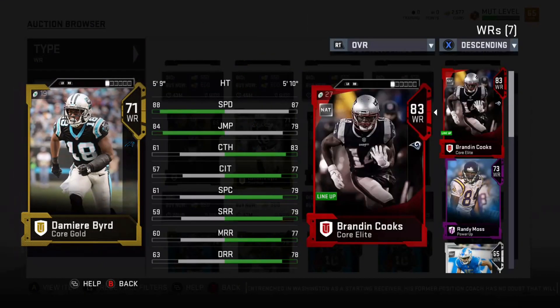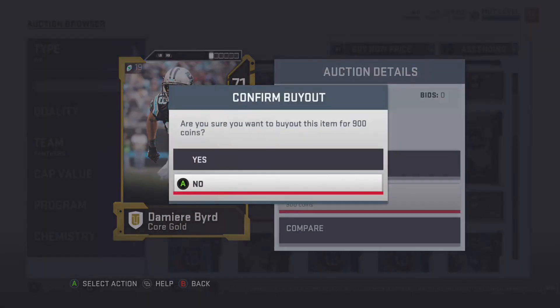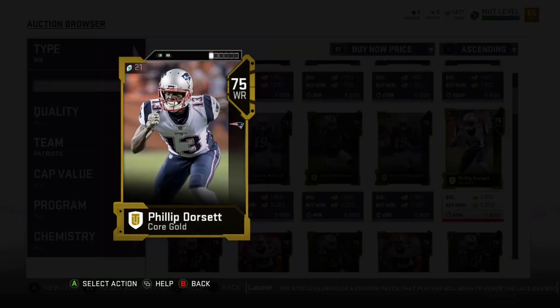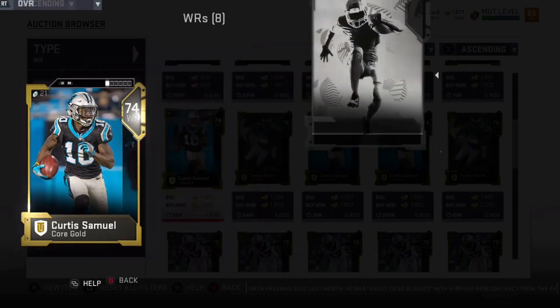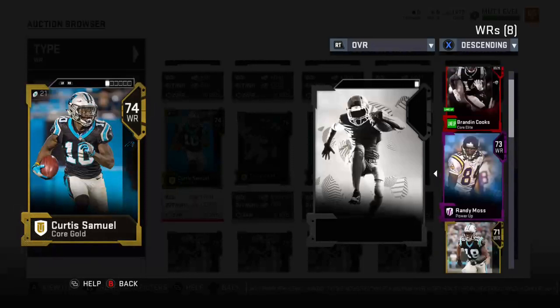Damian Byrd is actually faster than my 83-rated Brandon Cooks card, which is crazy — I bought him too, he was cheap, under a thousand coins. I only have 4,000 to spread around. JJ Nelson is a little on the expensive side at 4,000 but has top-notch speed at 88. Philip Dorsett isn't tall but has 87 speed and better jump than Brandon Cooks at around 5'10. Curtis Samuel is also a little expensive depending on when you buy him — around 88 speed.